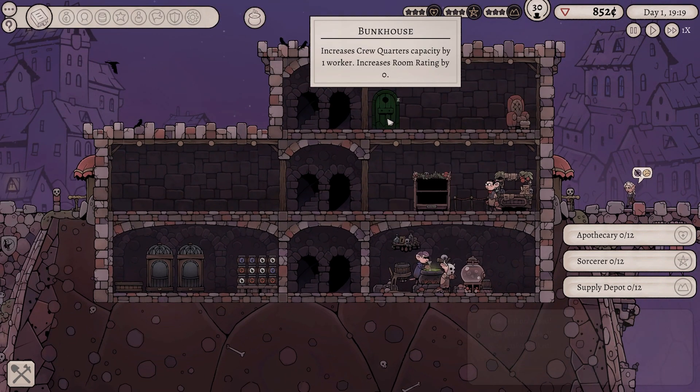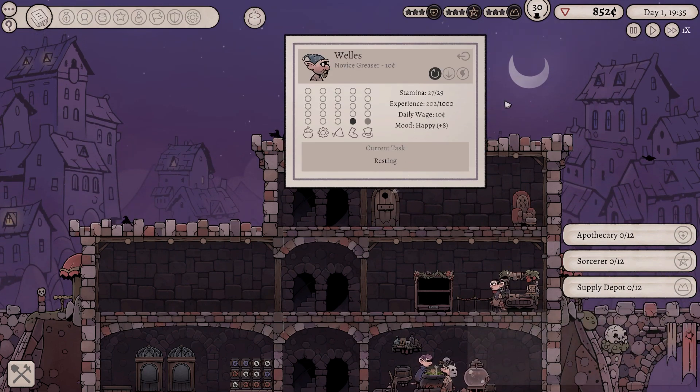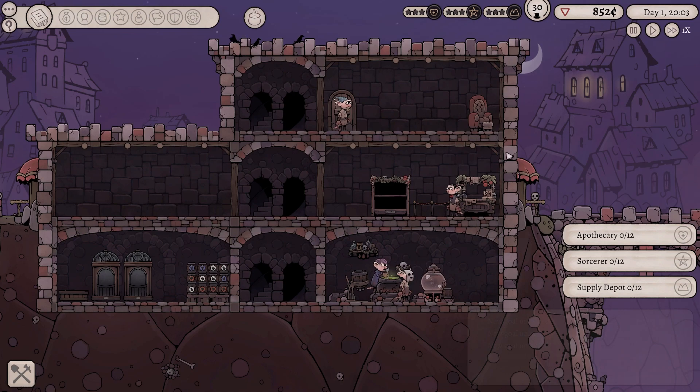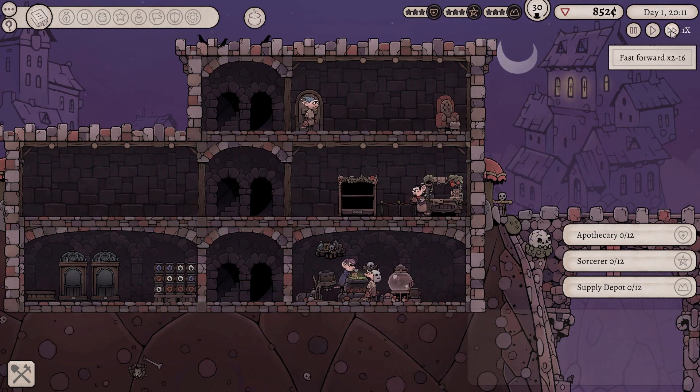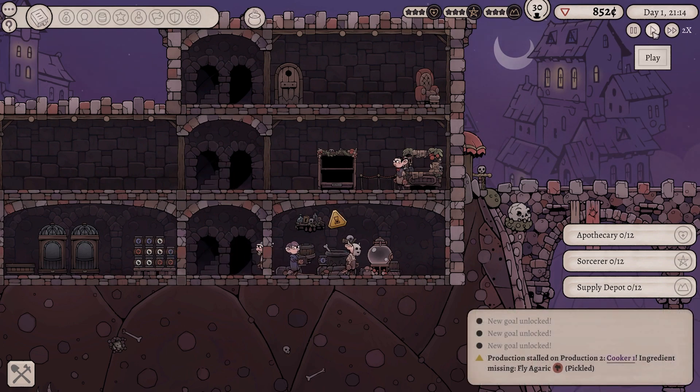My other crewmate Wells is just chilling in here. To be fair, Wells, you've done a heck of a lot of work. Your stamina is back up to where it needs to be. Your experience is getting there. Lovely stuff. Let's get a potion on the shelf. I really just want to get something done and dusted. Production stalled, cooker won. We're missing something else. Doesn't matter. Here's the thing - we're bottling Best Night. This is great news. This is absolutely fantastic news. I am actually delighted.